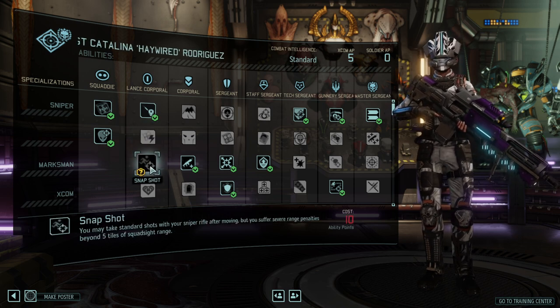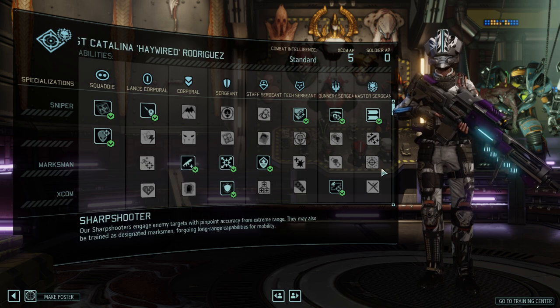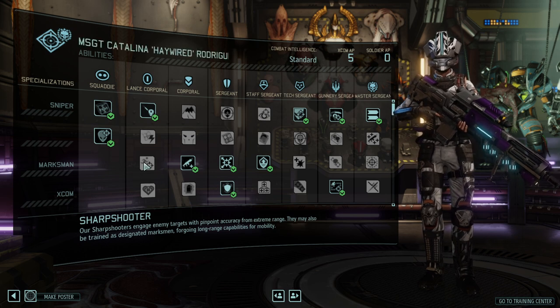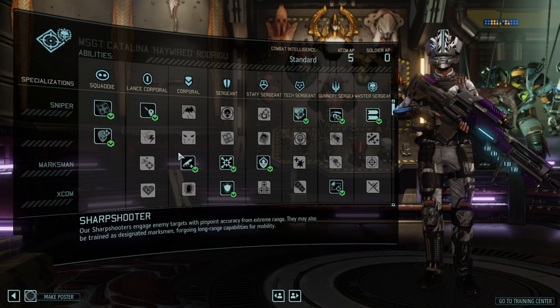Snapshot allows you to take standard shots with your rifle after moving, but you suffer a pretty severe aim penalty. The marksman is really that run-and-gun type of sniper, and it's an okay ability if you want to play the sniper more in the midfield. However, it is outshined by the other two abilities.